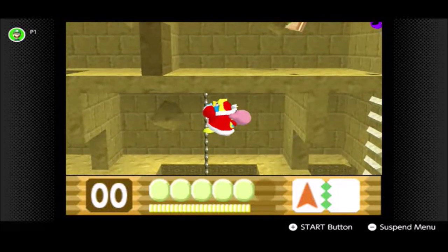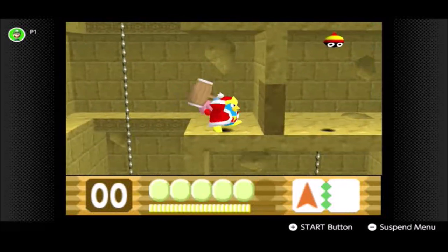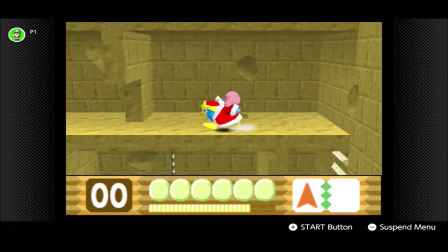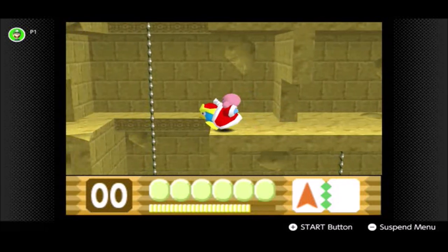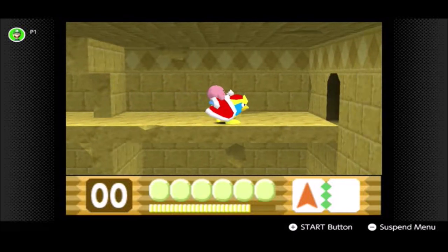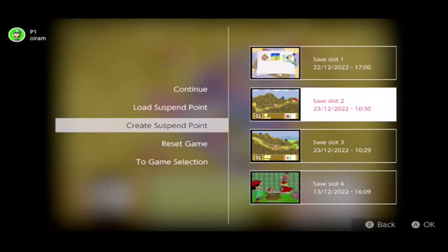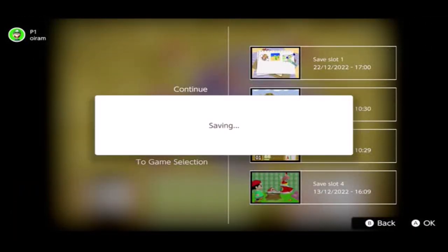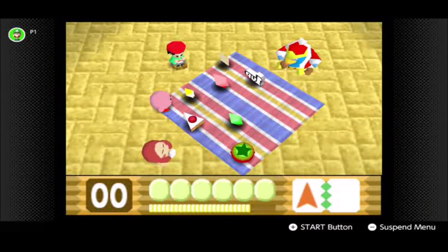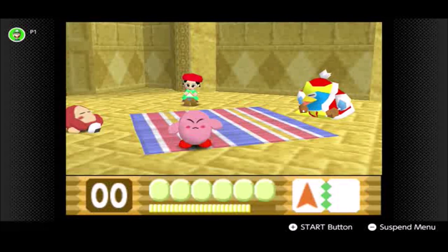There we go, and I'll head to the right. We have a couple of these guys — nothing too hard. I'll go to the right and smash through the block. We don't get to see Dedede throw Kirby — it just carries him towards the end of the level. I wanted to get a one-up, and this took multiple tries thanks to the Switch's restore feature.